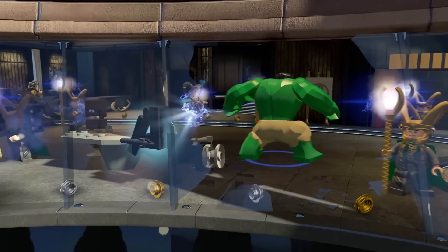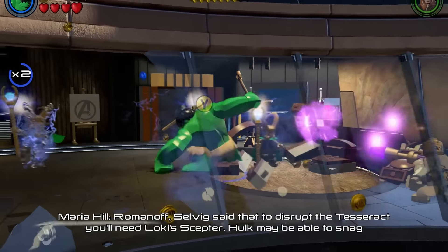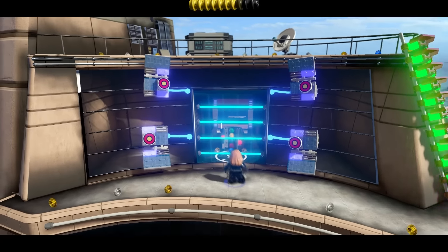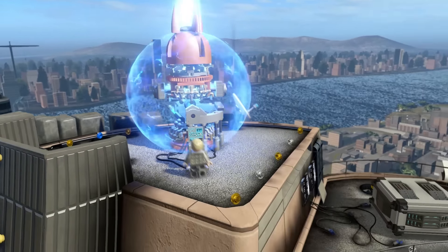Uh oh, here we go. Romanoff — Selvig said that to disrupt the tesseract you'll need Loki's scepter. Hulk may be able to snag it for us if you help him figure out which Loki is real. Oh great, here we go. Black Widow, baby!